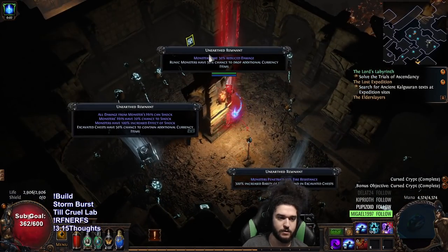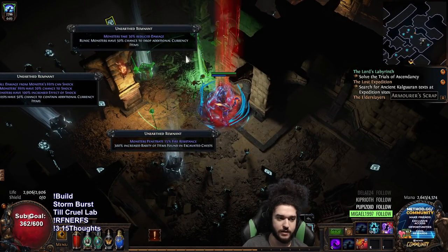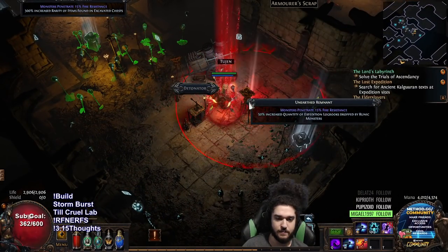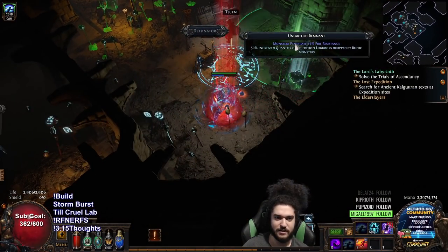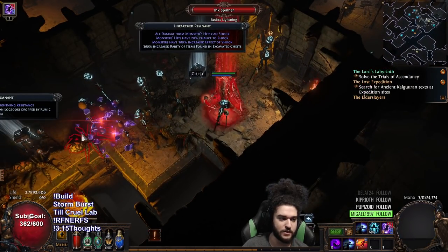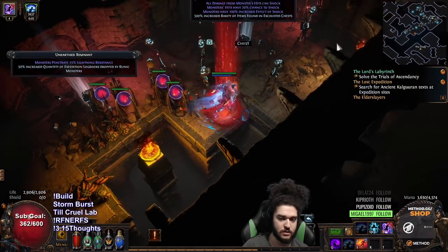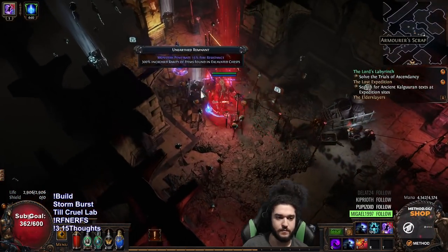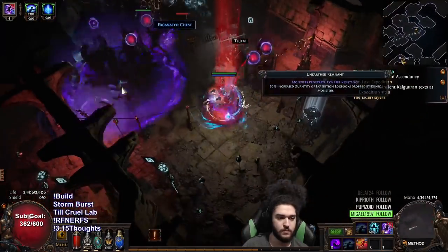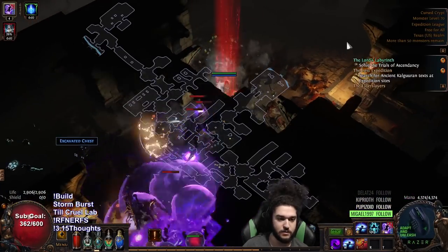Alright, looking at the map modifiers: monsters take reduced damage — that's fine. Monsters hit can shock — I don't really like that. Fire pen, I can deal with it. All damage from hits can shock — no thanks. And oh, that is very bad, I'm frozen.